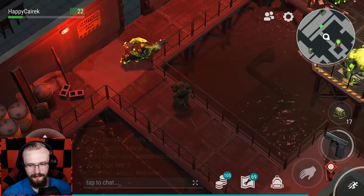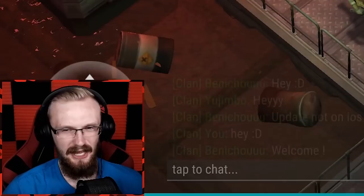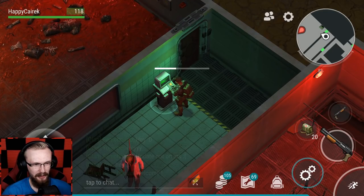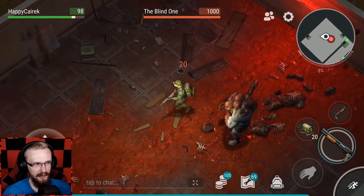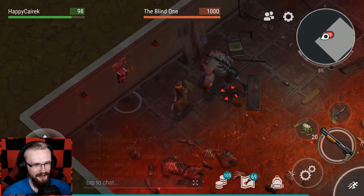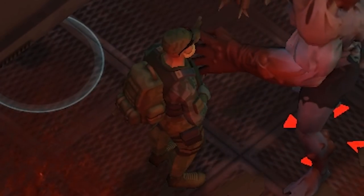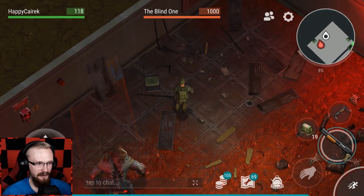All floors cleared except the Blind One. Let's pick up the tickets — three, two, one, boom. I picked up all the loot, typed in the password, and hopped inside. Let's try to kill the Blind One with these upgraded shotguns I got — let's see how quickly we can shred that Blind One into tiny little pieces.